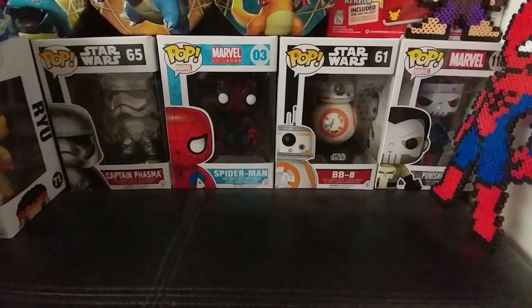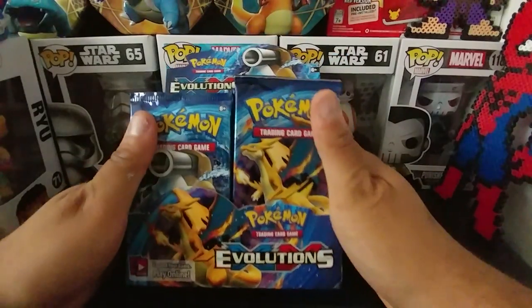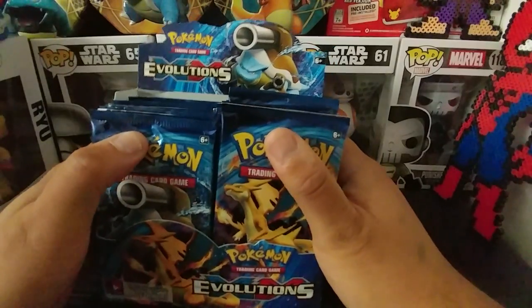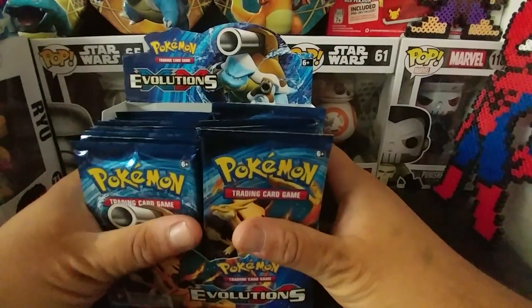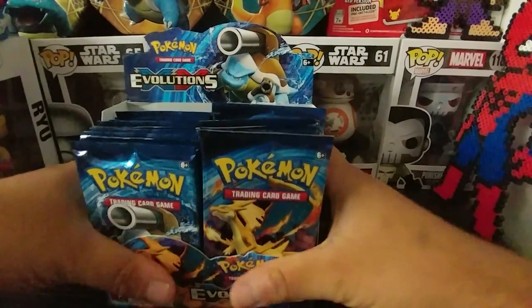Hey everybody, Bernie Tell here. I opened the box off-camera so I'll move things quickly. This came in the mail the other day — Evolutions booster box. I'm very excited to open this. I'm going to do eight packs, so four parts of this. Let's get to it.